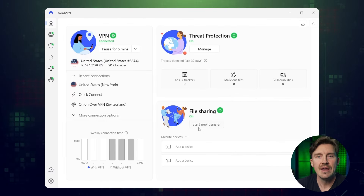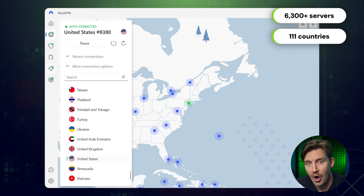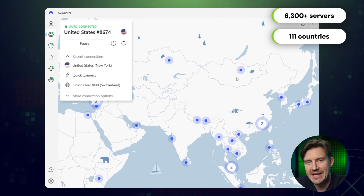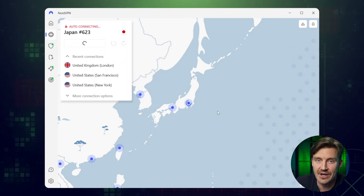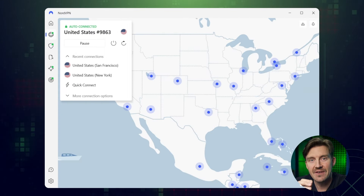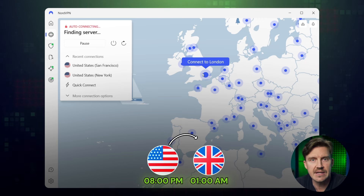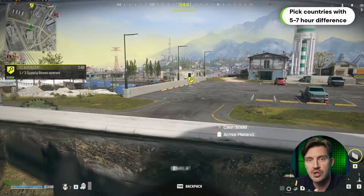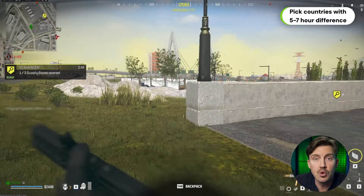Once you have the app, open it and choose a server. NordVPN offers a lot of them, so you always have a good choice. The trick is to choose the best VPN location for Warzone, which will be any country with a very different time zone. If you're playing through the evening, look for a European country that has more than six or seven hours difference from the US. This way you can get a Warzone 3 bot lobby because there are just going to be way fewer players online, making those lobbies more frequent.